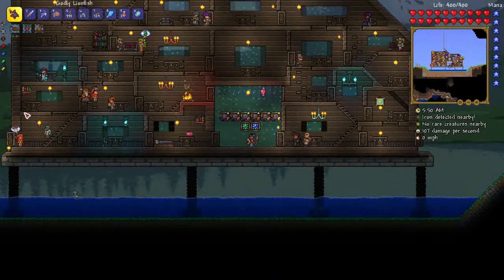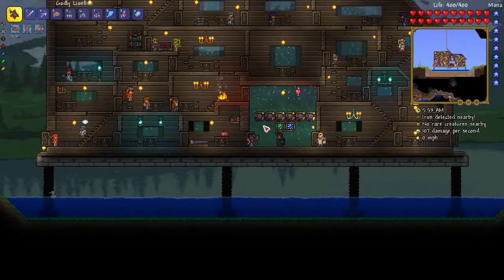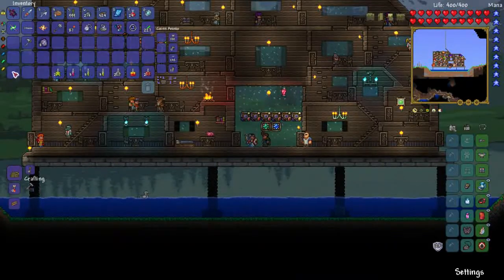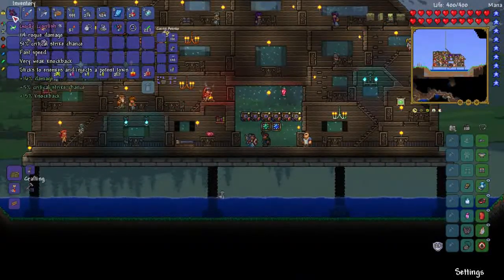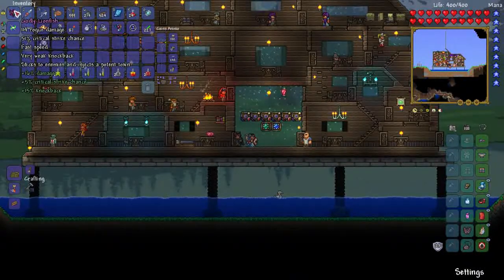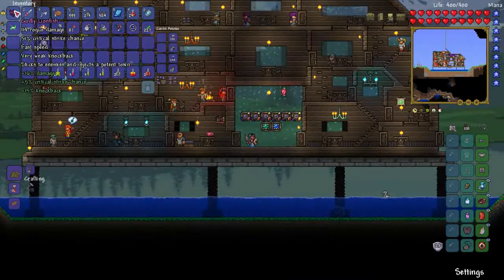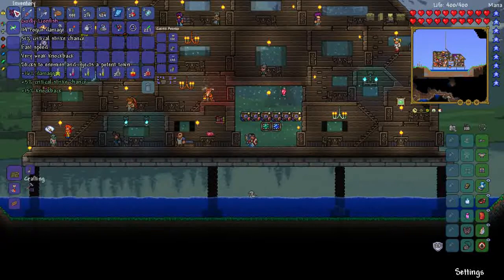Welcome back to episode 7 of our Calamity Mod rogue playthrough on expert mode. While I was off screen I got a few upgrades - the Lionfish was found in the depths of the Abyss. Most of my Abyss dives I am not going to be putting on camera; they are very hard to see as a player and I can't imagine what they'll look like on video, so I'll either jump cut or skip past it.